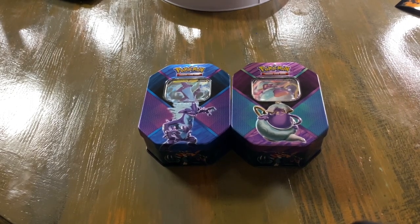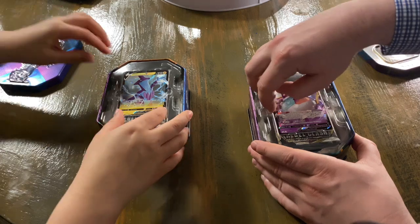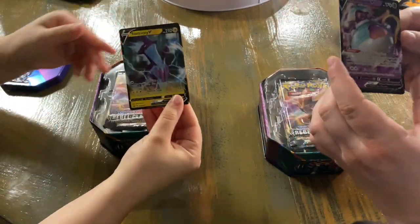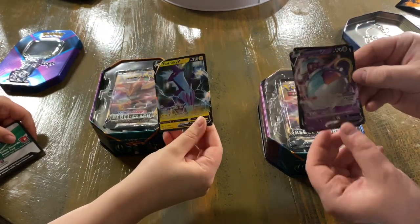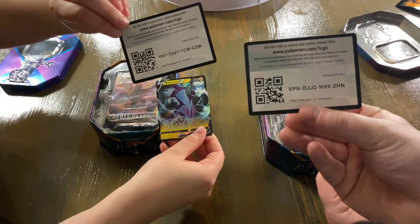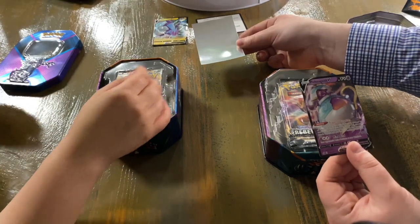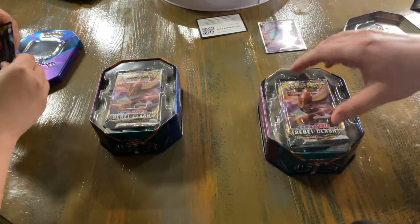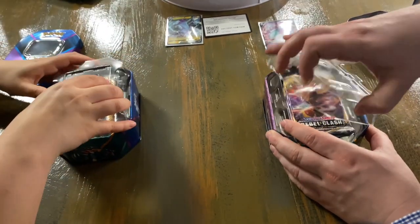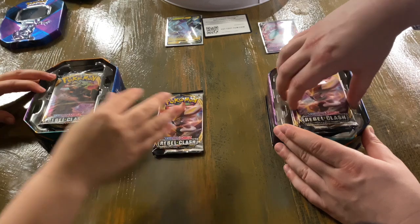Alrighty, here we are. We got the Toxetricity V10 and the Poltergeist V10. Marissa, let's jump on in and open up some Pokemon cards. Here is the Poltergeist V, and here is the code card for the 10 for you guys to use for the online TCG game. We will sleeve up our little promo cards from these 10s and then go into these packs. I'm pretty sure they're going to be similar to the boxes as far as pack selection, but you never know — so that's why we're opening them up.